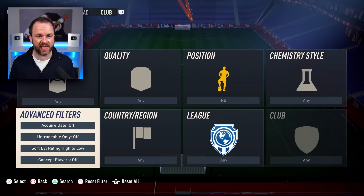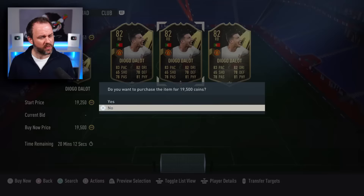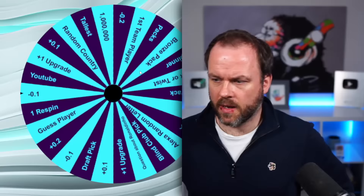I'm going to go for Diogo Dallas, 82-rated in form. I could upgrade this to his 88 World Cup version but I don't think we should - I think we should save the upgrade for more important positions. So when I finish the team, we are going to play one game of FIFA with it. And today, anyone who gets under a 6.5 match rating will give me one random discard on the entire team. Remember, that 6.5 could go up or it could go down - it's up to the wheel.